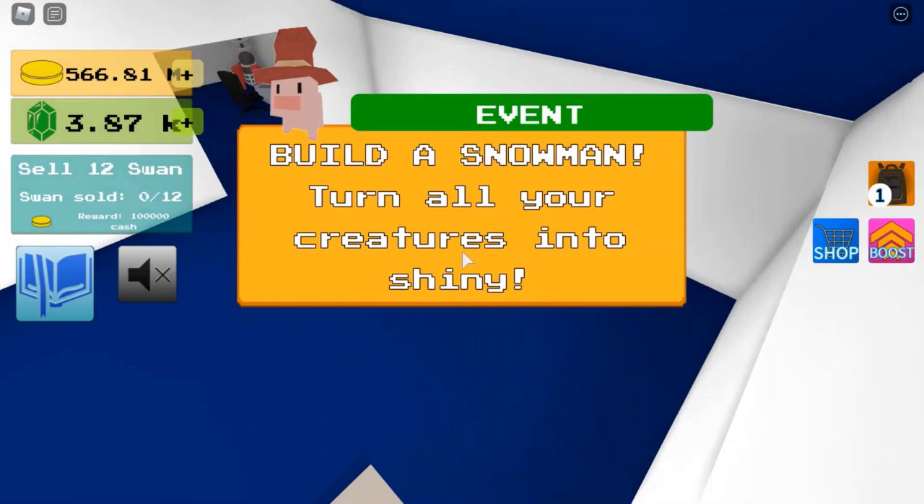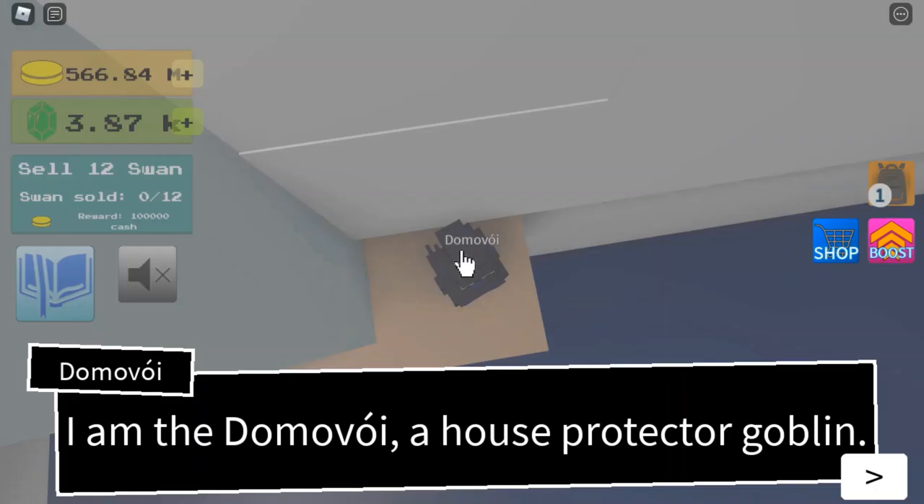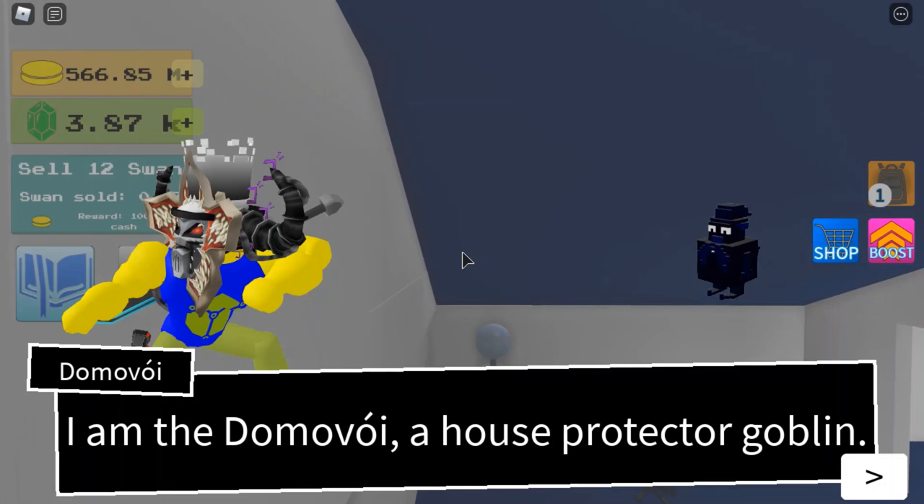The first one you'll find will be in your base — a new one for your base. If you have the fireplace unlocked, you will be able to find this guy: a house protector goblin. He says: 'I live on the fireplace, but I will not help you unless your house is clean.'